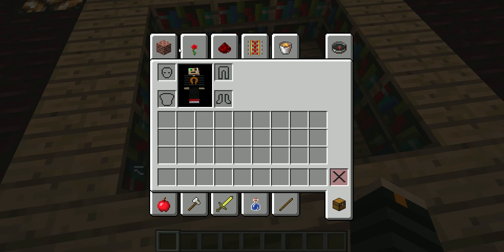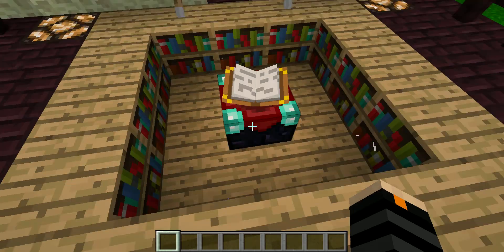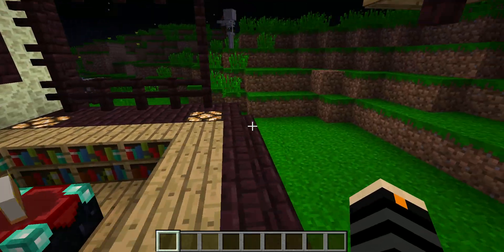I am using my custom texture pack again, which changes the ores and diamonds and a few things. Not really that big of a deal though, because I'm not really using anything here.